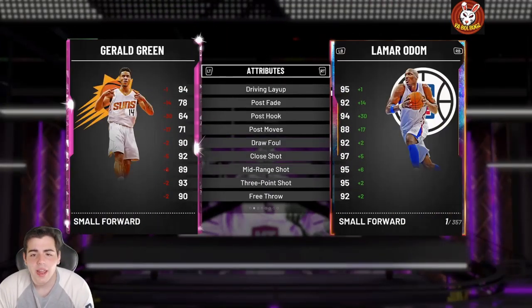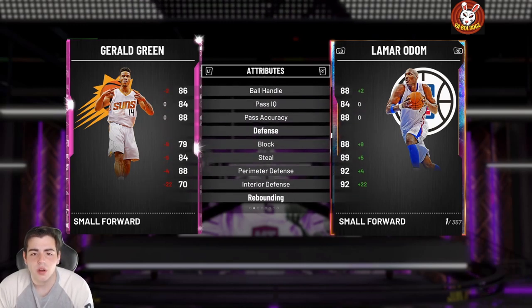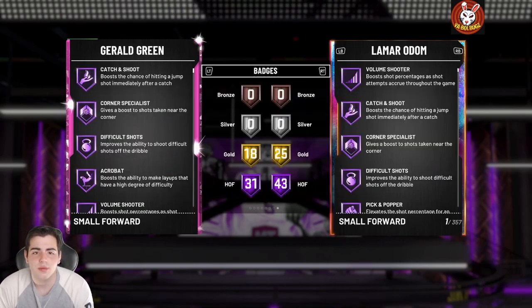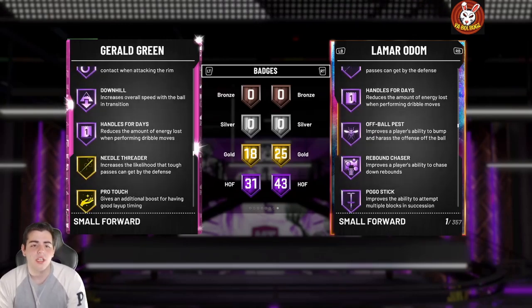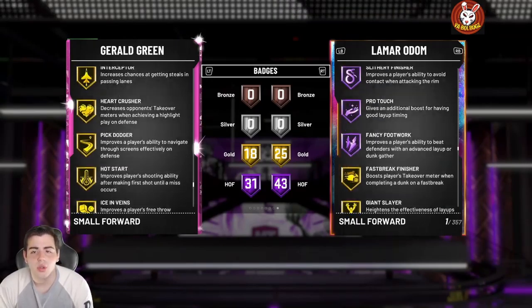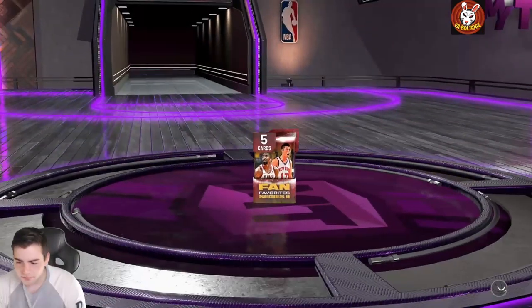Gerald Green is 98 overall — 89 three-ball, 93 shot, 89 mid-range, 98 driving dunk. He's got 94 speed, 91 speed with ball. His badges include Hall of Fame Range, Hall of Fame Quick Draw, Hall of Fame Clamps, and Gold Ankle Breaker. He has really bad defense but it doesn't matter — Double G is a goat, he's cheese every year in 2K.